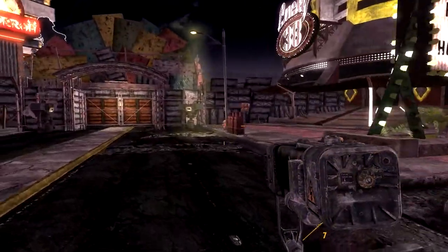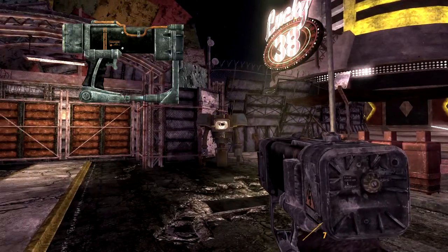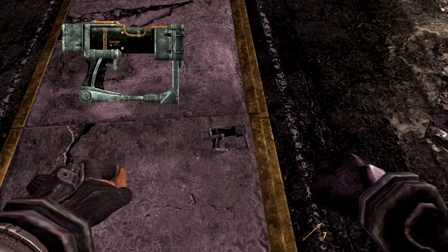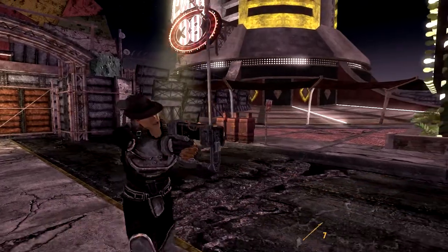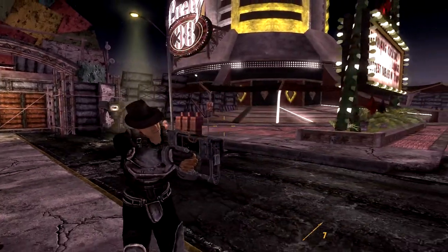The Laser Pistol returns as an entry-level energy pistol in New Vegas. It is one of the weakest energy weapons, but is also the most common. Unlike the majority of the weapons in Fallout New Vegas, the Laser Pistol does not have a true iron sights function, so it feels very similar to the weapons out of Fallout 3.